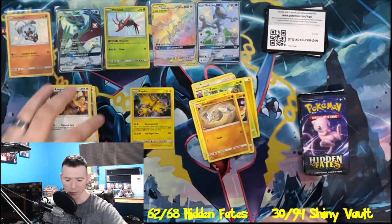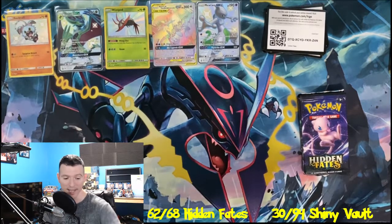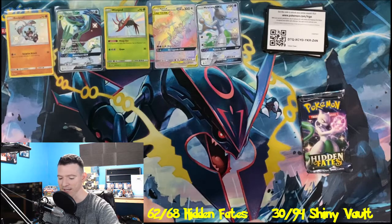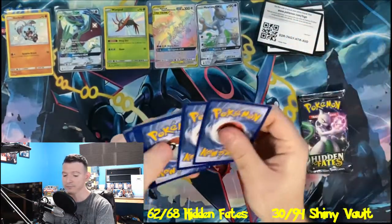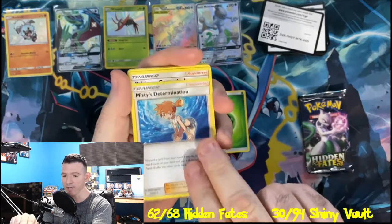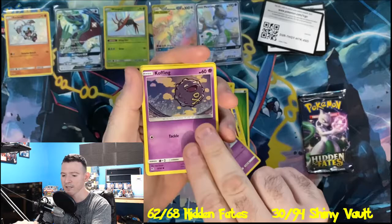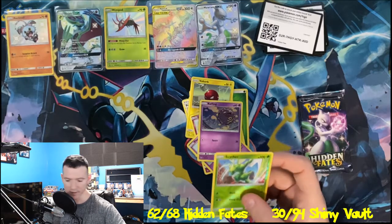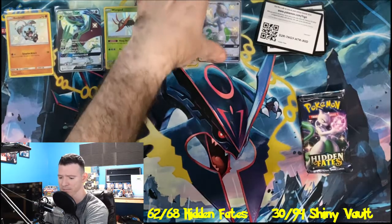You can't go wrong with Shiny Mewtwo GX because I think that card is worth about $60. Absolutely not disappointed with that at all. That is Mewtwo number three right there. I may have to see if I can do a trade with somebody, because Shiny Mewtwo GX is still a great card but that's my third one now on the channel. Pokemon Center Lady, Metapod, Voltorb, Pikachu, Jigglypuff, Ekans, Koffing, Reverse Holo Scyther, another Kangaskhan — I think that is our fifth Kangaskhan pulled out of today's video.